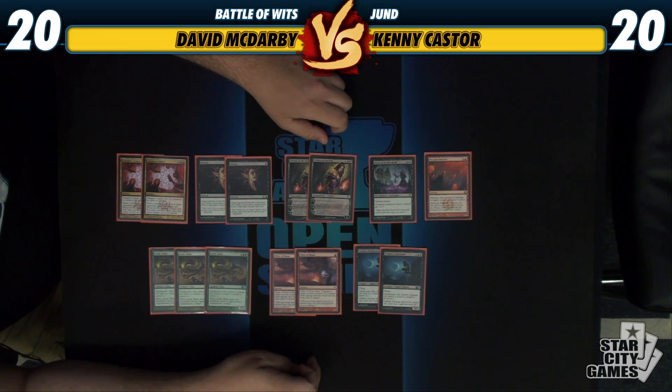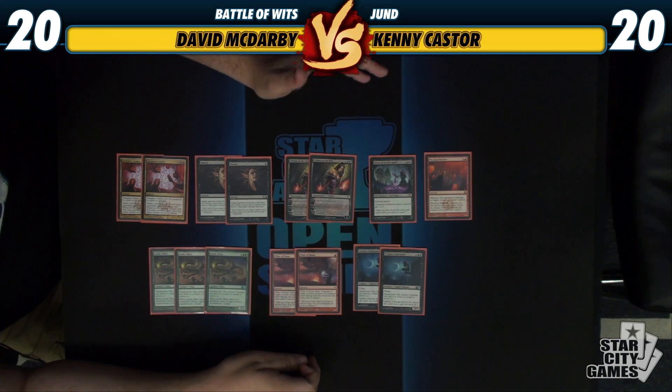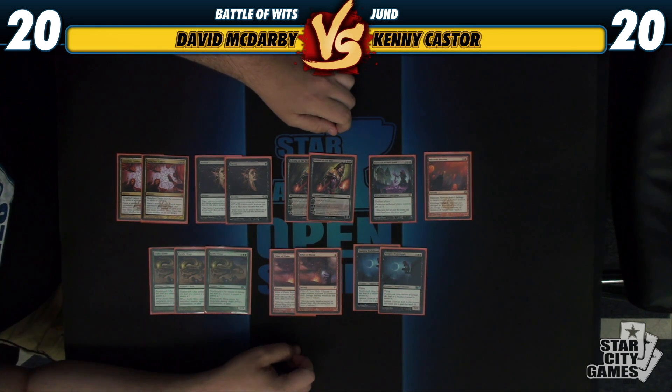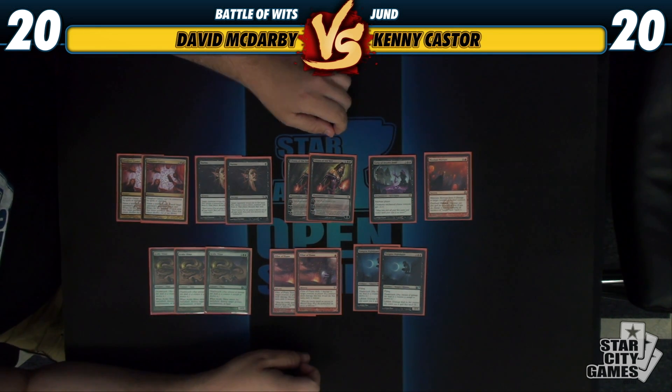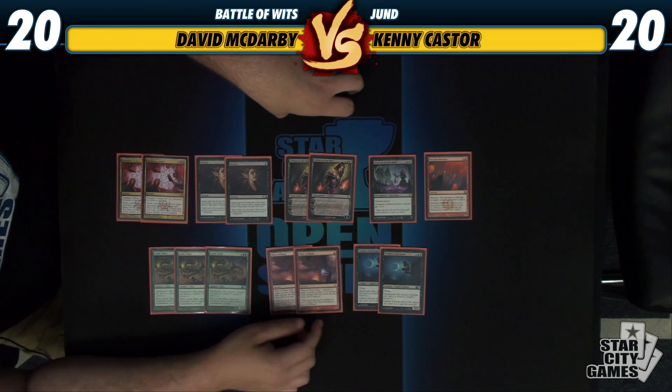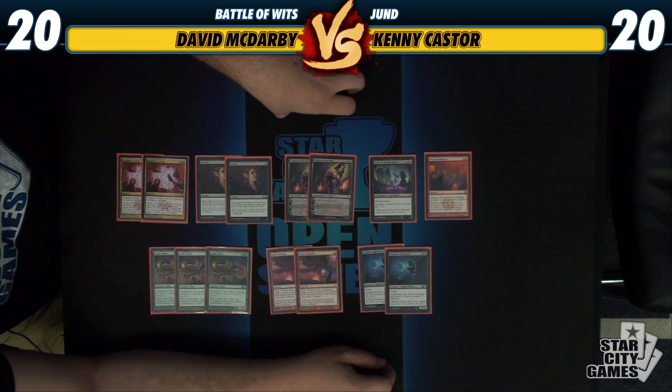A lot of people aren't really playing Liliana main deck right now just because Voice of Resurgence is a card, and you don't want to play that into their Voice. Although we do have Pillar of Flame for that little guy. We've got a couple of those in the sideboard, as well as a couple of Vampire Nighthawks, just to stop Voice in its tracks.